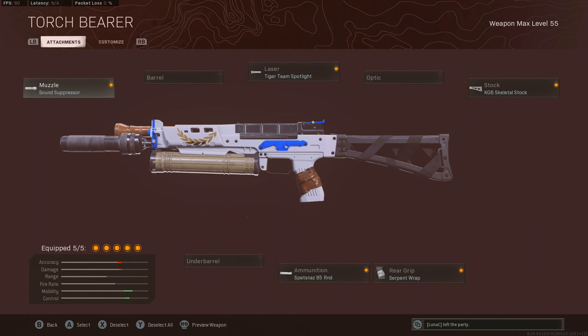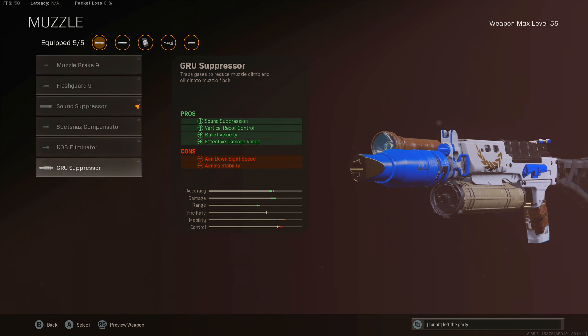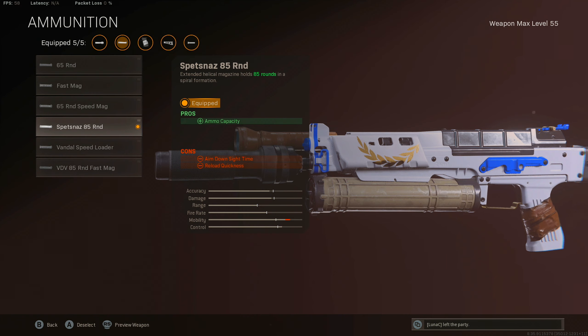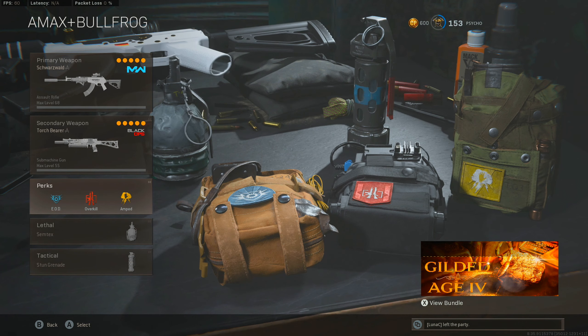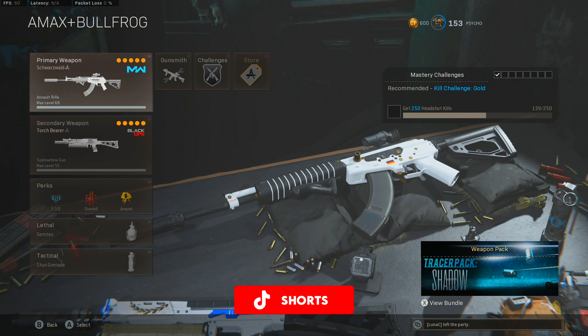Moving on to the Bullfrog class setup. First I use the Sound Suppressor — not the GRU Suppressor — because I wanted to stay suppressed during this game but not have a penalty to my aim down sight time. Then I used the Tiger Team Spotlight for faster movement and faster aim walking movement speed. I like to ADS and walk when entering a building to stay silent. I was using the 85 round mags, and that's why I didn't use the GRU Suppressor — stacking both would give me a very slow ADS time, but I still want the large magazine even in duos because I like to reload as little as possible. Then the Serpent Wrap to help with aim down sight time even more, and lastly the Skeletal Stock for faster strafing speeds. For perks I was using EOD, Overkill, and Amped — then switching to Ghost later in the game. Semtex and a Stun Grenade for equipment.